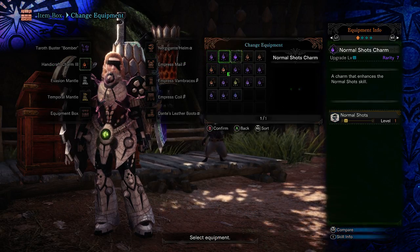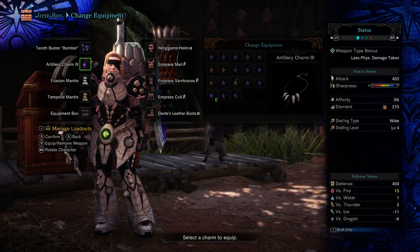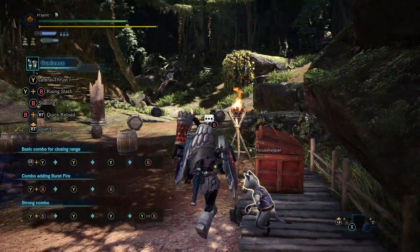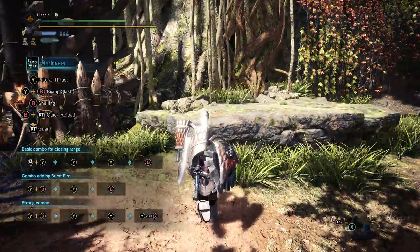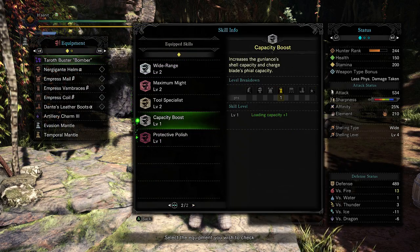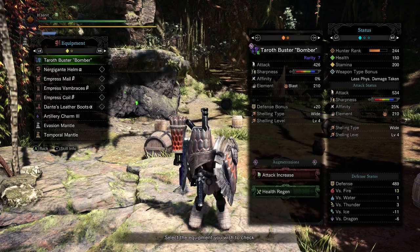To add insult to injury, the Basil gunlance has two augments compared to one, which helps make up the difference even more. Now, there's one other thing that's really important to these builds, and that is food skills. You desperately want to have the gunlance-boosting food skill Feline Bombarder.